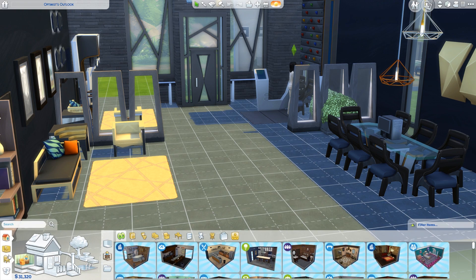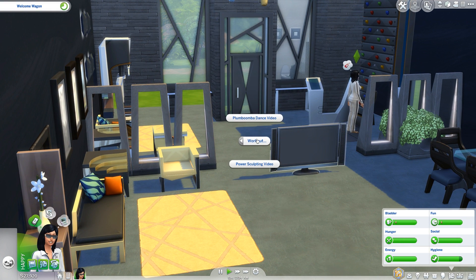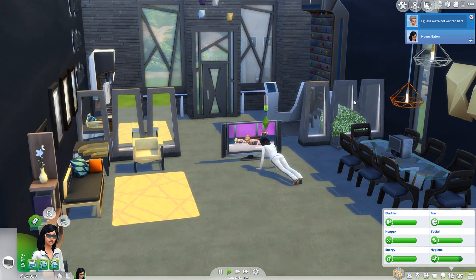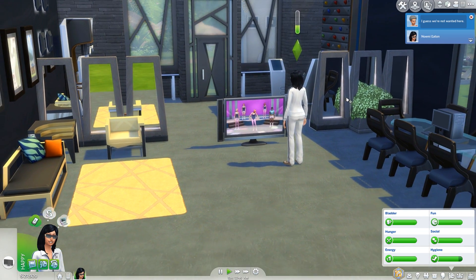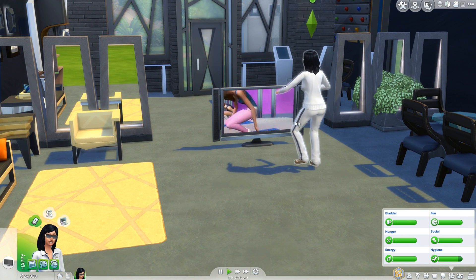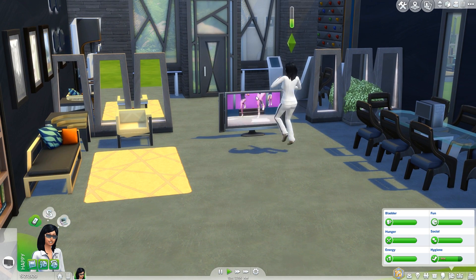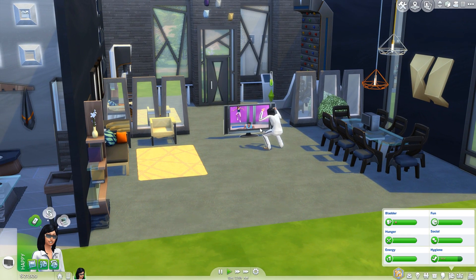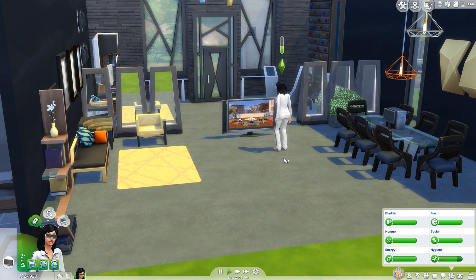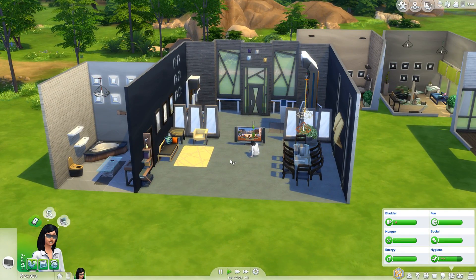And then also the workout videos on the TV — so if we go to workout and do a power sculpting video, this is a new thing that came with Fitness Stuff. They do all the workouts in sync with what they're doing on the screen. Right now they're doing sit-ups and now they're... that's pretty cool. I believe only one sim at a time can do this. So we have the new workout videos, the earbuds, and the rock climbing wall. There's also a few new clothes and hairstyles, but Create-A-Sim is really not my thing, so there are plenty of other videos on YouTube for that.